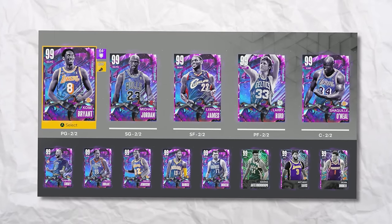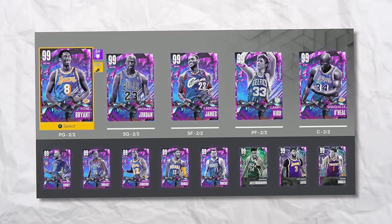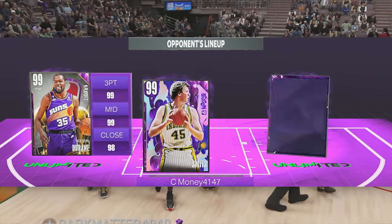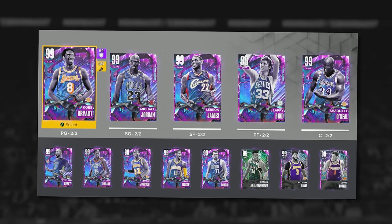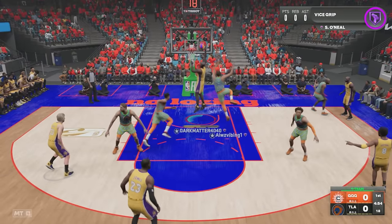With that, we scored with every cover athlete and built the best possible team. Now we just have to win an online versus game using this lineup. He's running — he's got a pretty good team too: Michael Jordan, LaMelo, Kevin Durant, Rick Smith, and Shaq. Oh, he left — I think he just saw my team. He's like, nah bro, I'm chilling. All right, so we actually have somebody that wants to play. Let's get it.